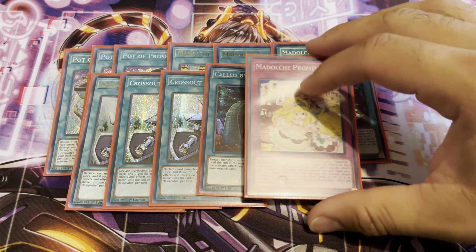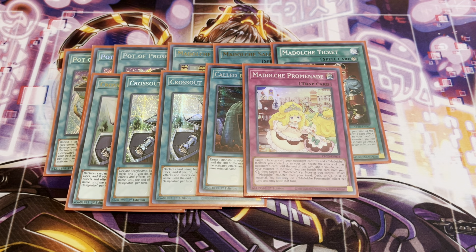Next, one copy of Madolche Promenade. This is essentially another form of Imperm and it's searchable too. You can target one face-up card your opponent controls and one Madolche monster you control or in your graveyard, negate the effects of that opponent's card until the end of the turn. And if you do, return your monster back to your hand. You can also banish this card from your graveyard, then target one Madolche Exceeds monster you control and attach one Madolche monster from your hand, deck, or graveyard to it as material. I might bump it back up to two, but for now one is just fine.